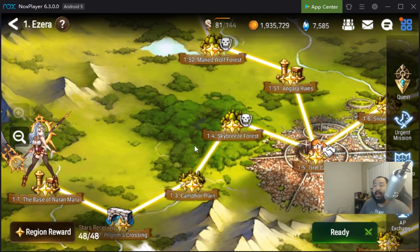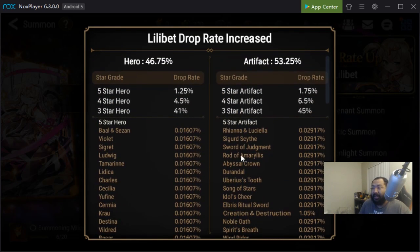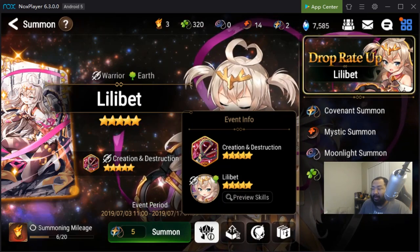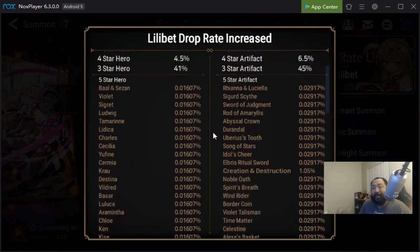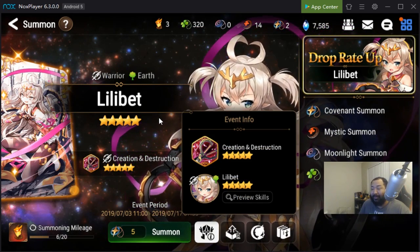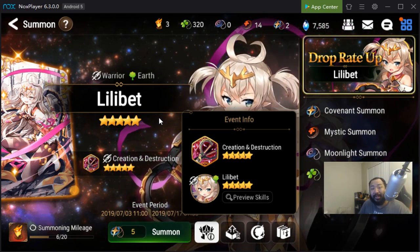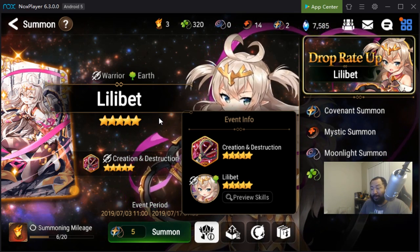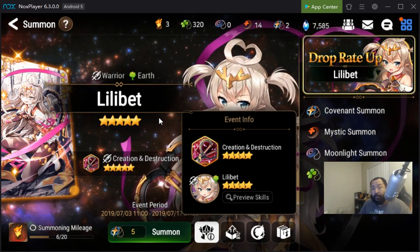In terms of selective summons, there should be a little button you can click that will tell you everything you have a chance to get. Once you check that out, I advise going for a hero that's going to help you out in whatever dungeon you've decided to focus on. If you're going for straightforward Wyvern 11, heroes like Chloe or Tywin can be very helpful when you're starting out.